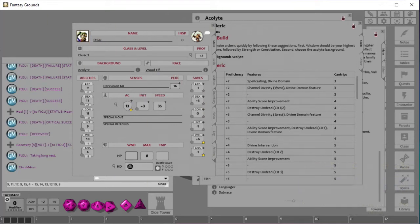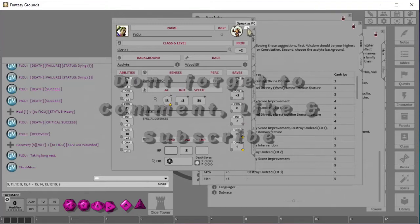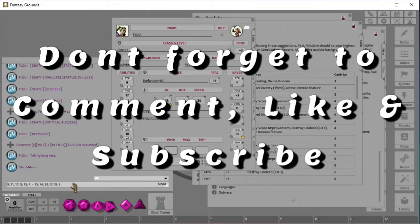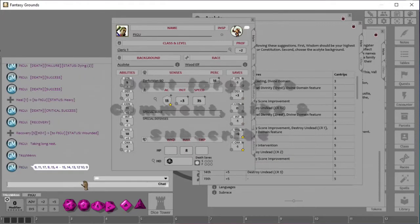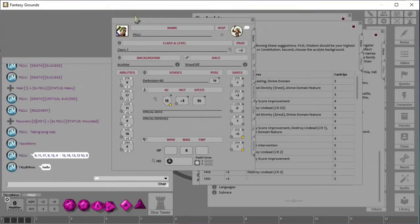We talked about everything on this page — actually we didn't quite. There's this little speech bubble I didn't mention, which is 'Speak as PC.' If I click on that, it says FTG You. This might mostly be just for GMs — if I hit enter it says FTG You is talking, and if I do it here it says I'm talking. So now we've covered everything on this page.